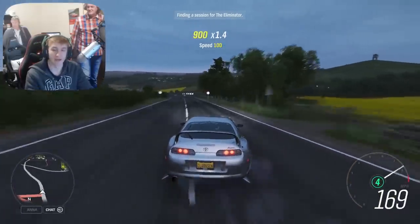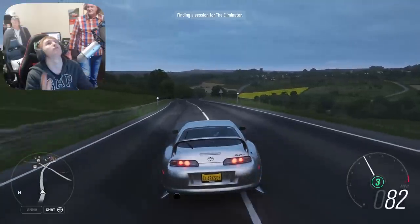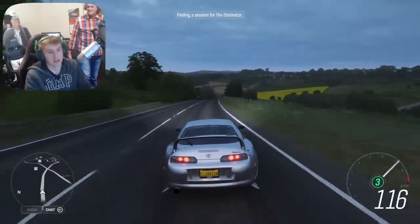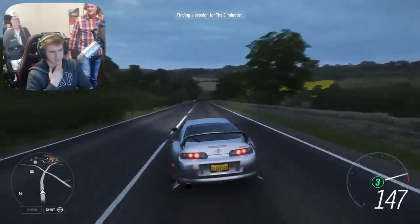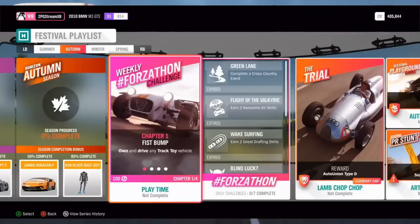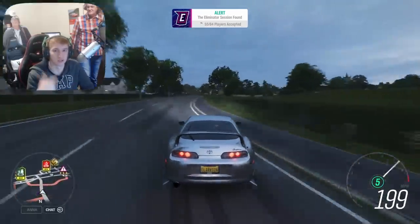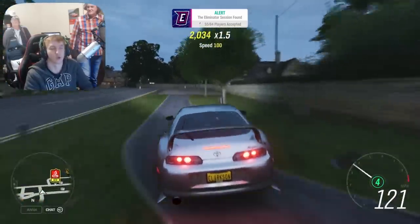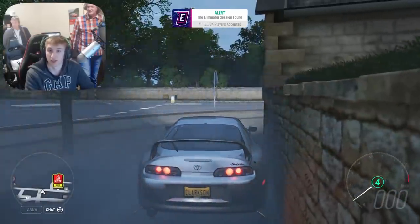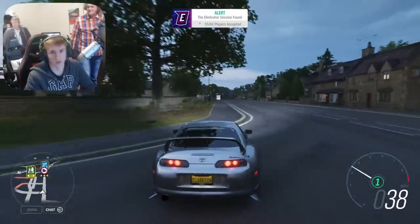Then the week after that, which is Autumn — at 50% completion, finally, the Lamborghini Huracan Performante. We've been waiting for this car for such a long time. I predicted it was going to come a couple of weeks ago and I was right. We are getting the Huracan Performante next week starting next Thursday in Autumn at 50% completion. And then at 80% completion we can unlock the Ken Block race suit.